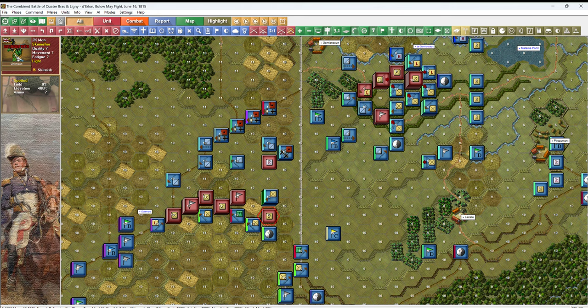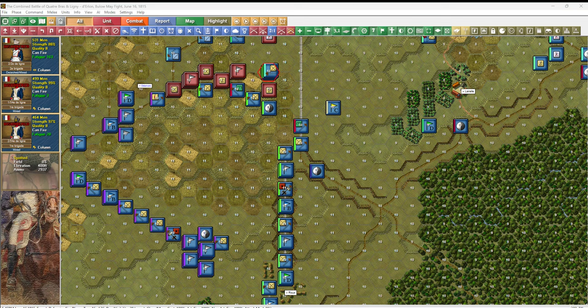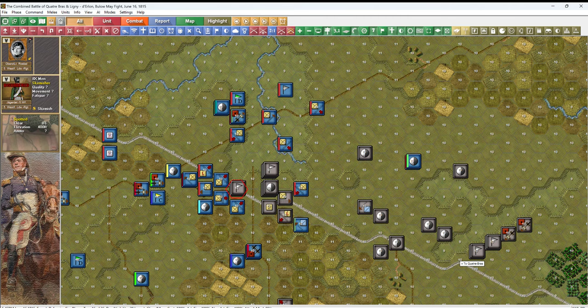We've got a disordered skirmisher here and three disordered columns, but none of them are pointed in his direction — lucky him. These guys are too strong. So that's all I can do here. Let's teleport to the Ligny battlefield — I don't think we've got any opportunities there.